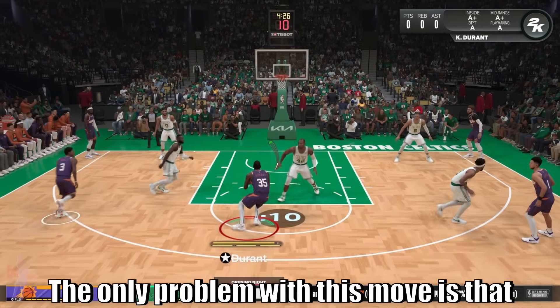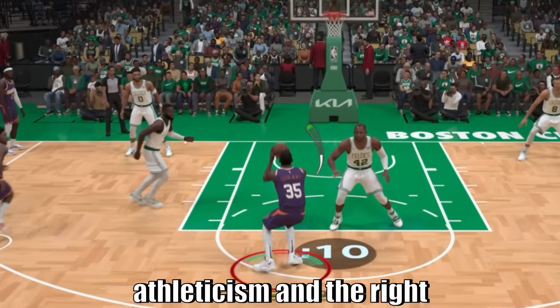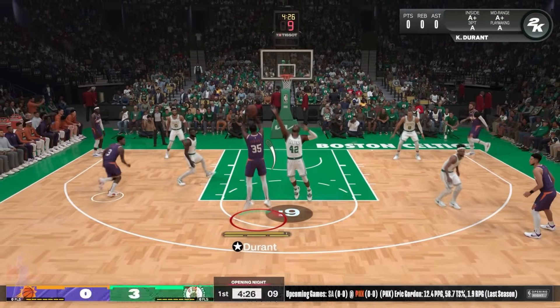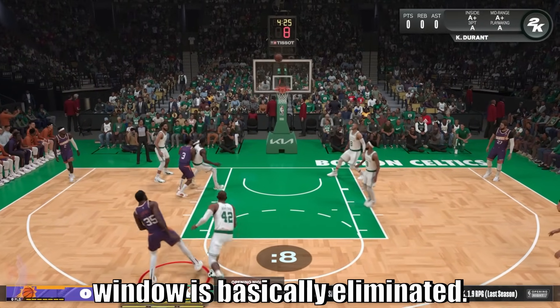We double tap the right stick down and to the right and just hold it to execute that jump shot. The only problem with this move is that even if some animations are really quick, against defenders with length, athleticism, and the right defensive badges, they'll be able to contest it rather easily. That green window initially was very makeable, but after a simple closeout and contest, that green window is basically eliminated.